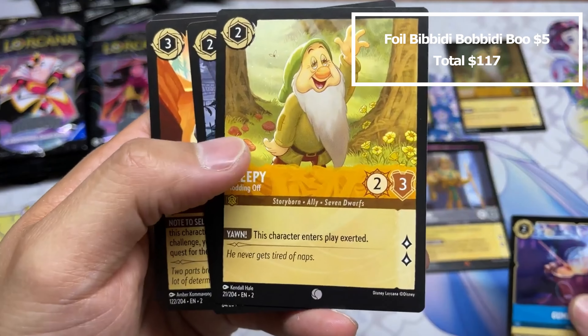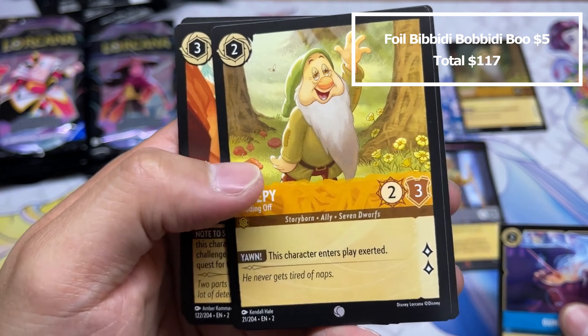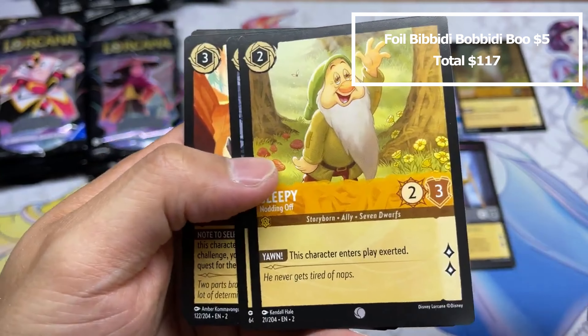I guess it has no other ability besides being a three-four for three that draws. I don't know — I'd like to play around with it. I do have a soft spot for Great Mouse Detective, so we'll see if we can get it to work.